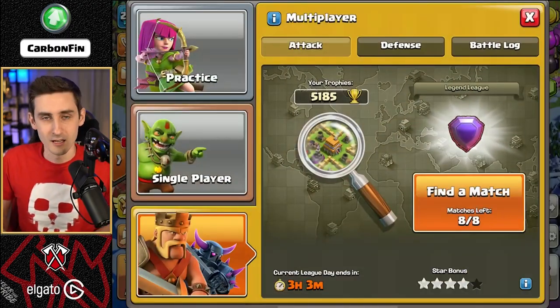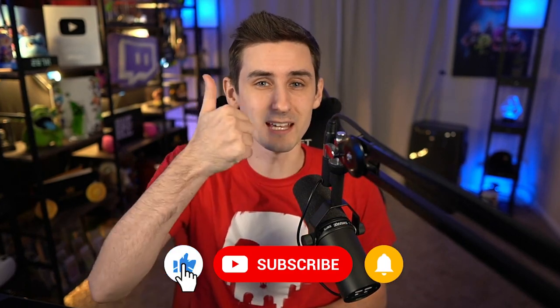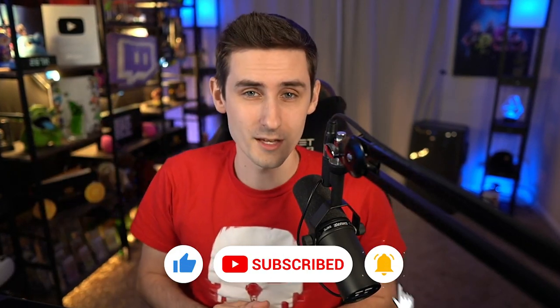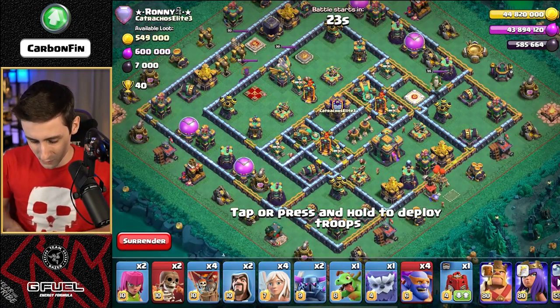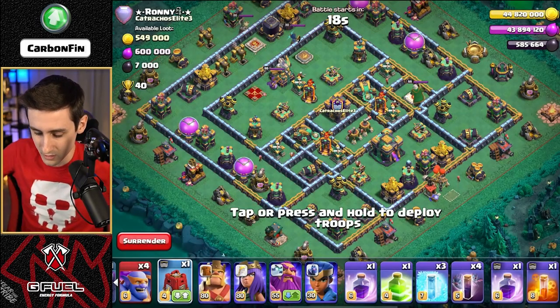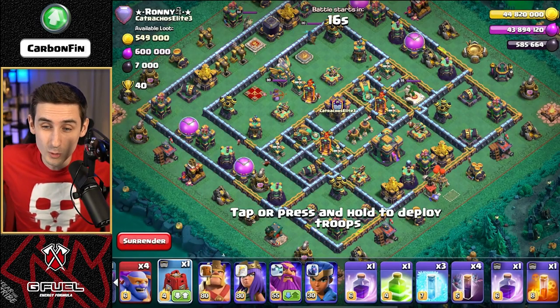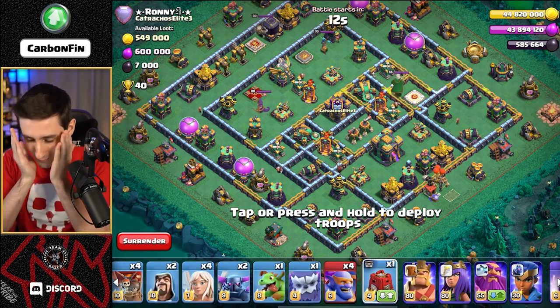Let's go ahead and find our first Legend League base. Remember guys, if you enjoyed these videos, make sure to hit the like button and subscribe down below for the daily content. Here we go — we've got the first base right here. We got either a Siege Barracks or a Log Launcher that we could use. What I don't have is a Blimp — that is not good, I probably should cook up a Blimp, but I don't have Royal Ghost.